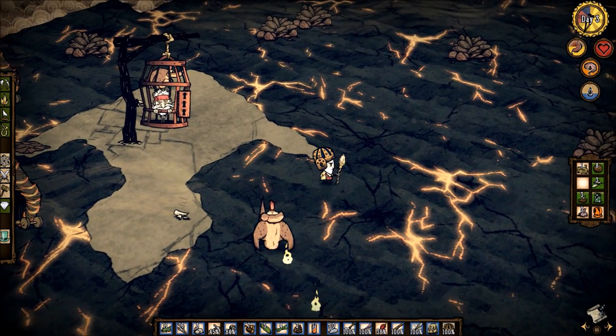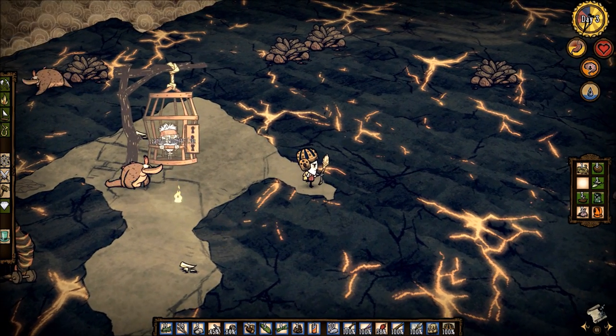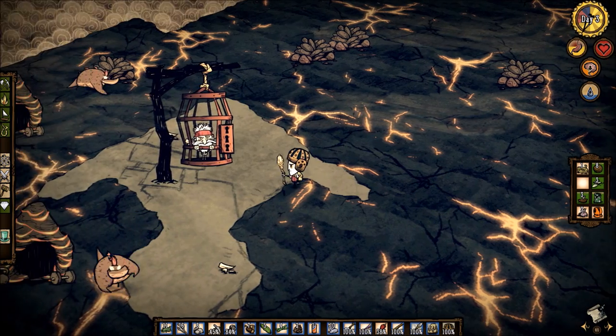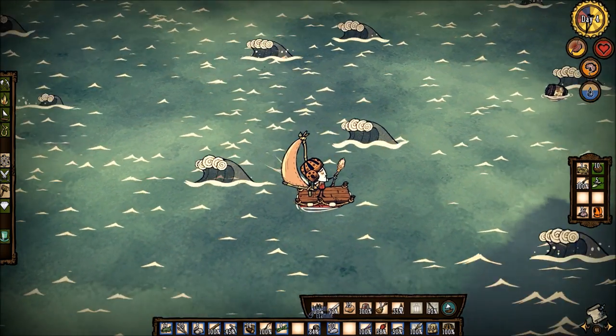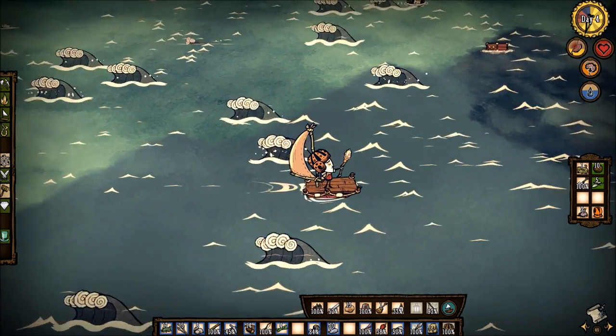Woodlegs will be entrapped in a cage, suspended in the air. To unlock him, you will have to find three keys that will break his cage open for you. Now that you know where Woodlegs is, your next task is to look for the keys. There are three keys you have to find.